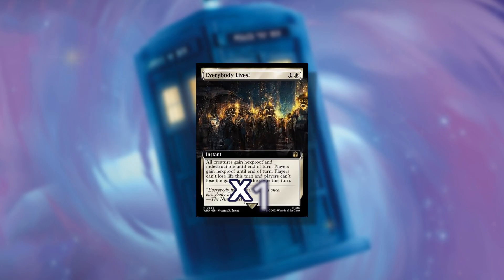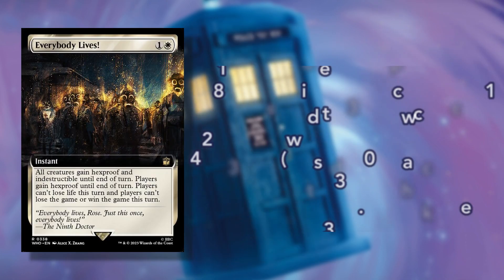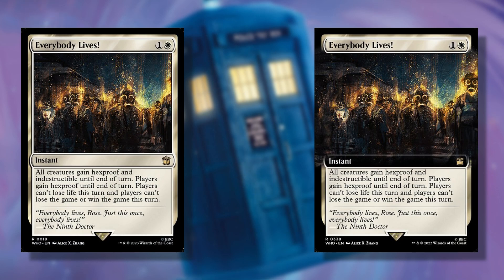In the 7th slot, you'll find one non-foil extended art new-to-Magic card. Only rares and mythics will be available in the extended art treatment in this slot, except for sagas which do not have an extended art version. There are a total of 132 extended art new cards: 128 rares with a 97% chance or 1 in almost every pack, and 4 mythics with a 3.03% chance or 1 in 33 packs. Extended art cards feature an extension to the usual artwork which stretches from left to right and eliminates the border of the card, and can only be found in collector boosters.